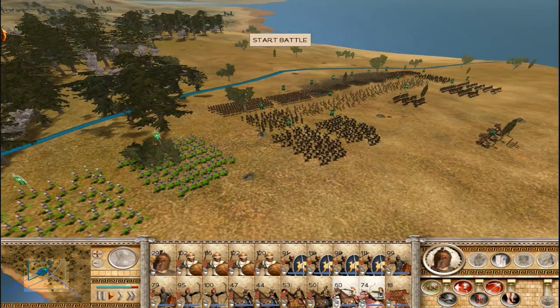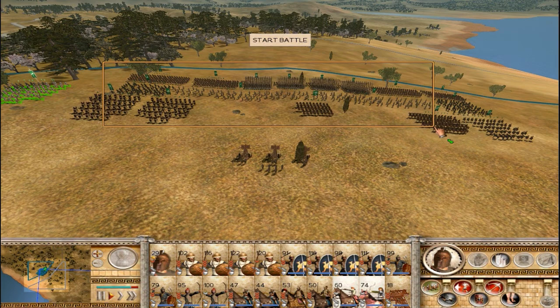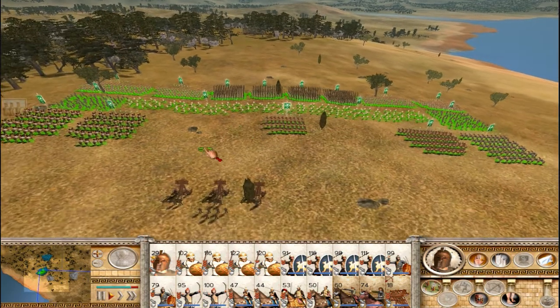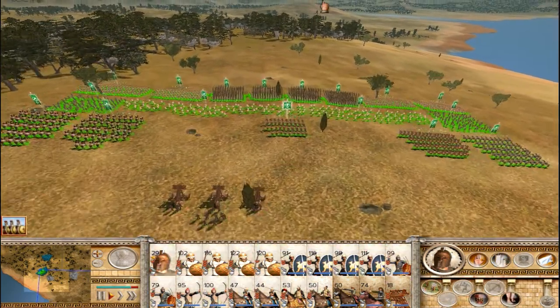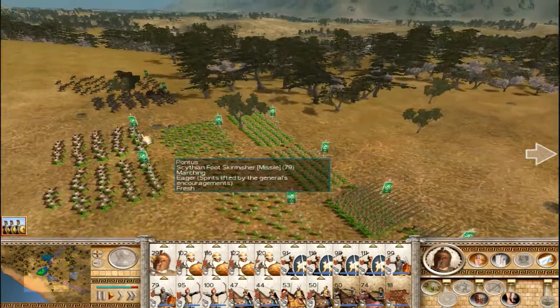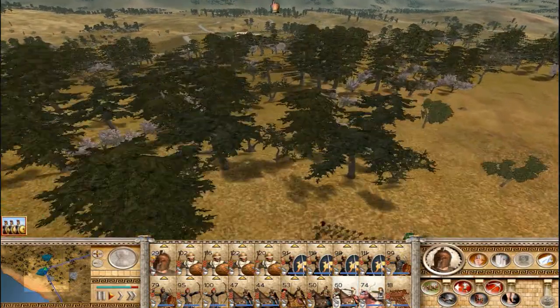I went ahead and just skipped all the pre-battle stuff — you've seen that a million times by now, and it's just the same deployment as always with this army. Let's get moving here. I'm going to turn my catapult on fire at will really quickly. Send them to fight — dishearten the enemy! Their reinforcements aren't quite as right behind them as I thought they were going to be, but close enough that it doesn't really make a difference.